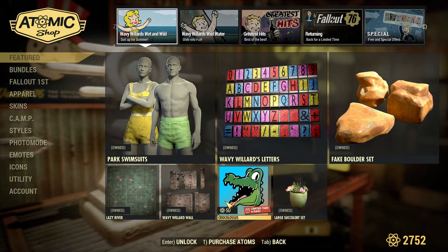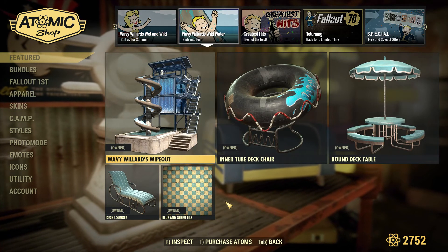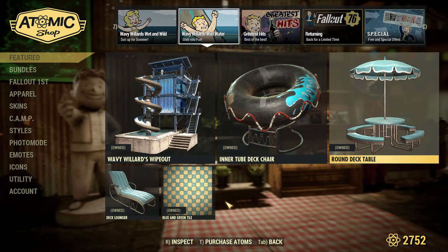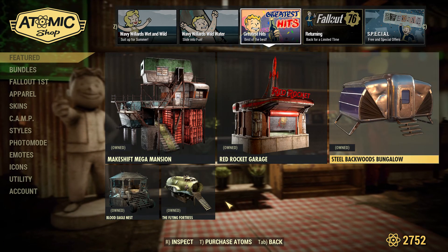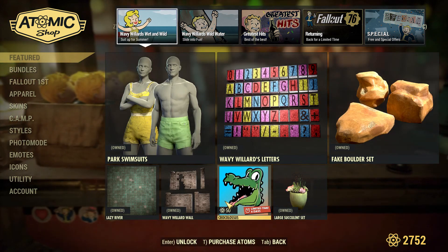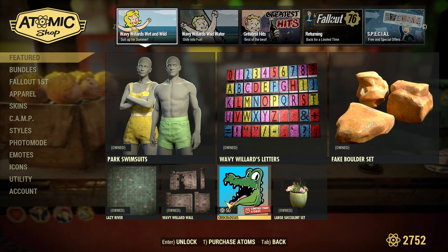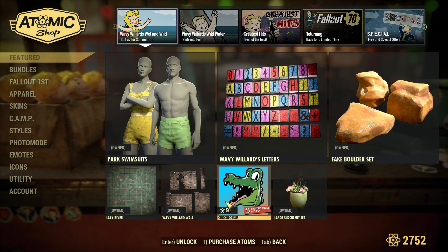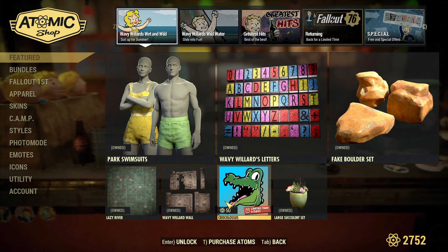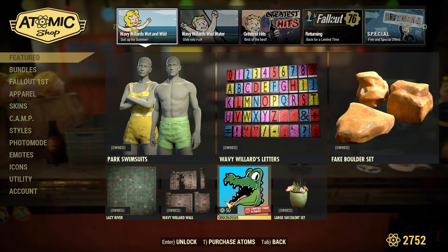And that's it. We have the Wayward Wipeout: the inner tube, deck chair, round deck table, the deck lounger, and so on. Not a bad week — not a bad week. I'm excited; I'm looking forward to what they're going to have for us next week. Alright everyone, I hope you enjoyed the video, and I'll see you again next week for the next Atomic Shop update.